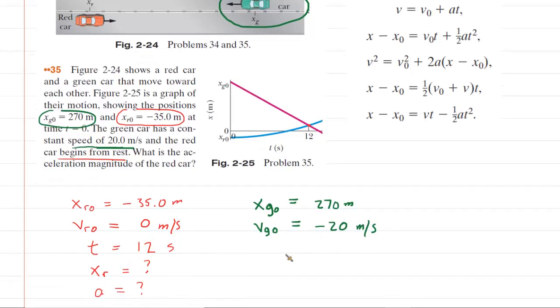The cars will pass one another at that key time of 12 seconds, so we include the same time value for the green car. We don't know the final position of the green car. We do know the acceleration though — it says the green car has a constant speed, and of course acceleration at constant speed is zero meters per second squared.